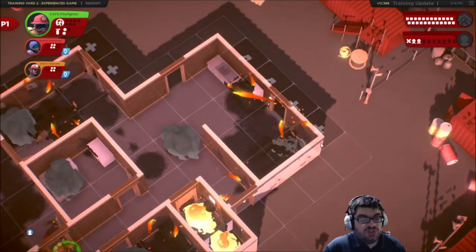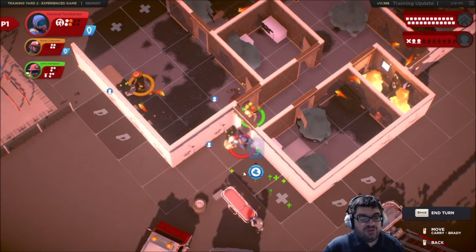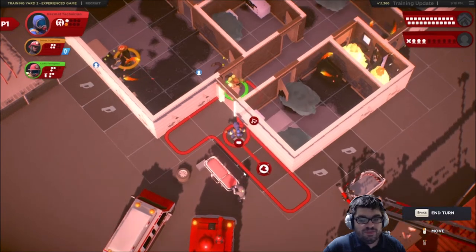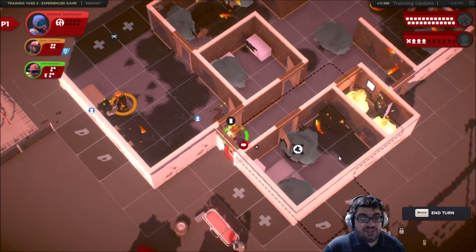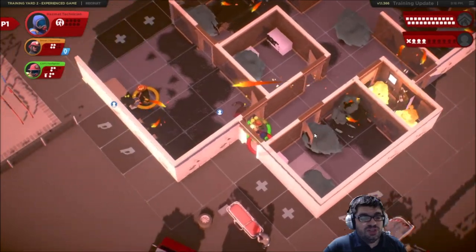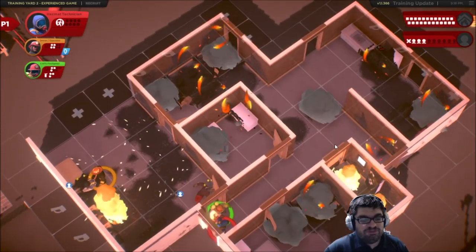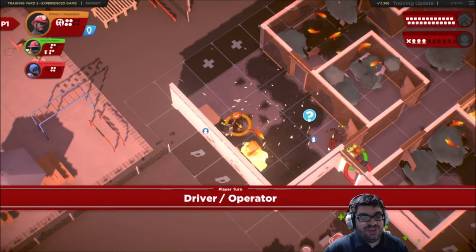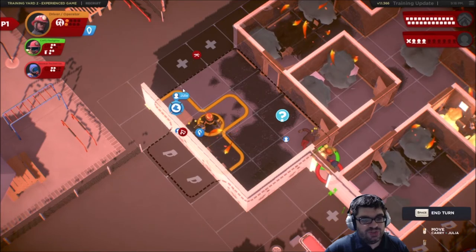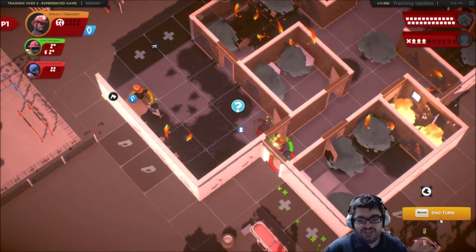Hotspot of course — we're gonna bounce around. These hot spots suck. Another person rescued — we've got three. Let's get back in the house. Hotspot of course. Another hotspot — hotspot, good job dice. And it landed on the same spot? Holy cow, that was awful. I'm gonna have to extinguish this, then move. I may just move here and call the gurney — I think that's a better use of my action points. End turn.